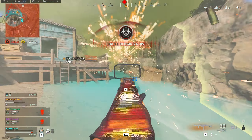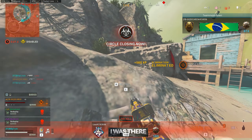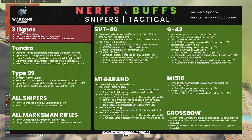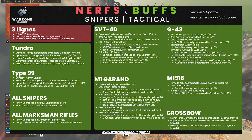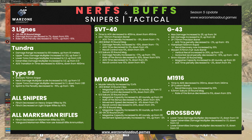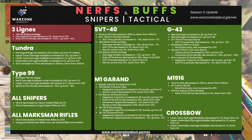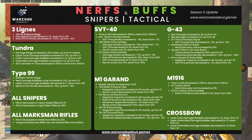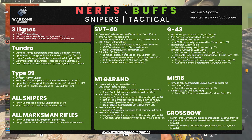Moving on to snipers and tactical weapons: the Freelance has been nerfed. However, the Tundra, Type 99, all marksman rifles, the SVT, G43, M1 Garand, M1916, and the Crossbow have all been buffed. Hit the pause button to see any of this in more detail — I won't bore you by listing all the individual changes here.